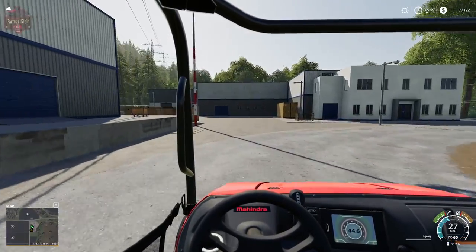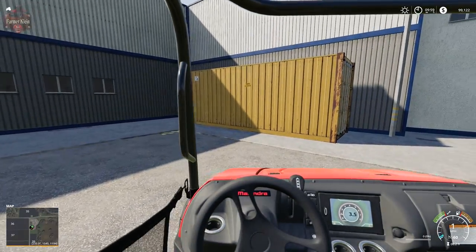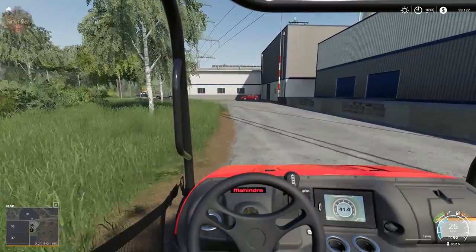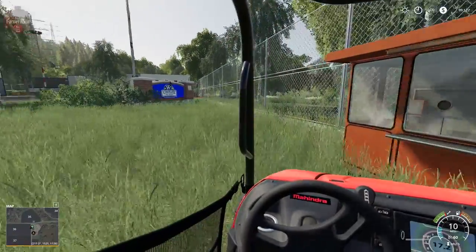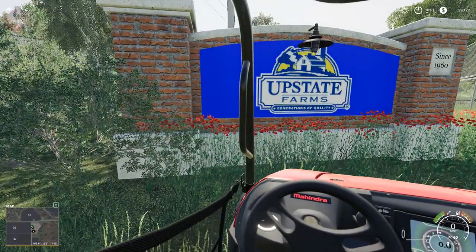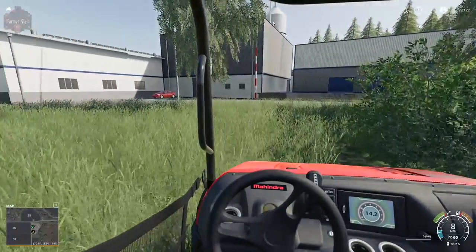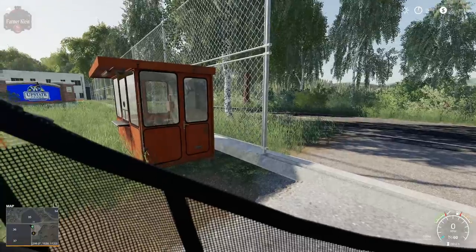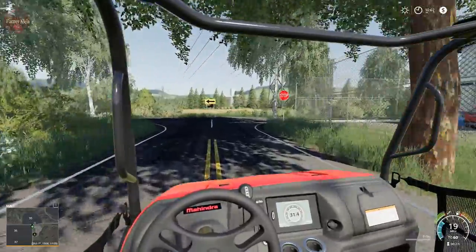I missed the trigger — the milk sell point. Here we are, that's the milk sell point. This building has another really nice use of signs: 'Upstate Farms since 1960.' Up close the sign gets a little jaggedy, but from a distance it looks really nice and crisp. Pulling in there, you feel like you're pulling into a real business.